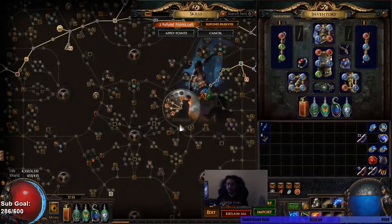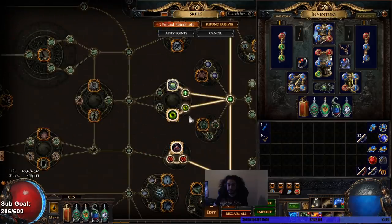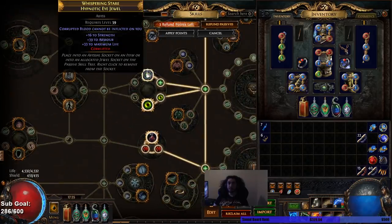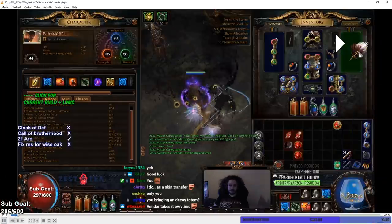I go dual life flask and use another setup that doesn't really matter right now. Basically I'm trying to get lightning exposure on the boss for more damage. And the other thing is I rolled myself a 'you cannot be inflicted by corrupted blood' jewel, which makes the fight significantly better. So with that being said let me go ahead and pop this up and get this started.